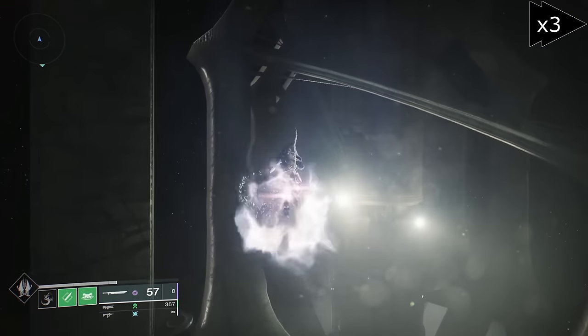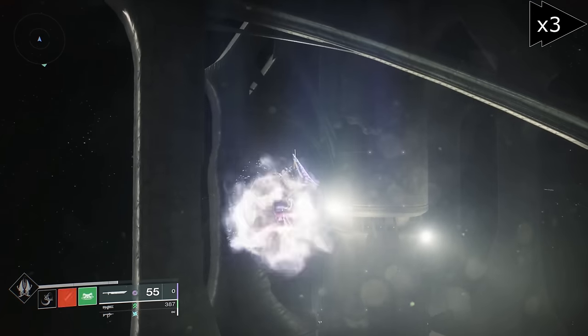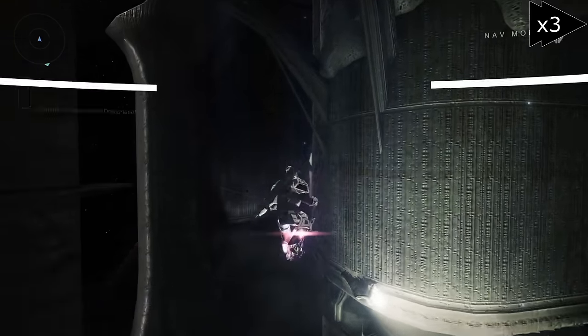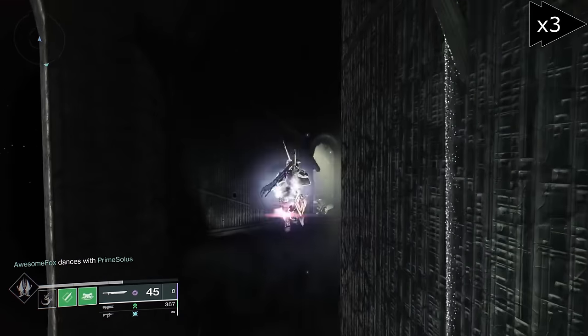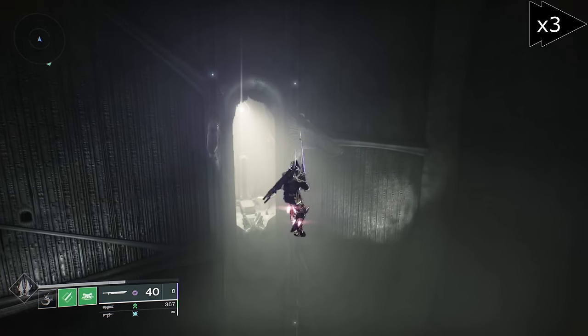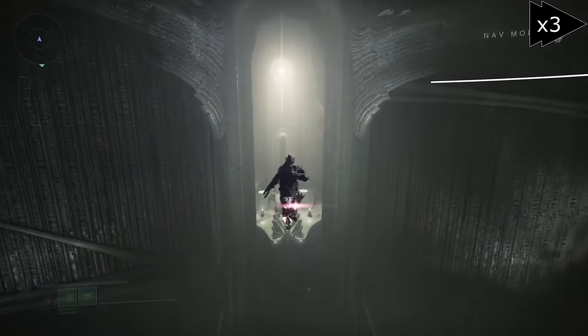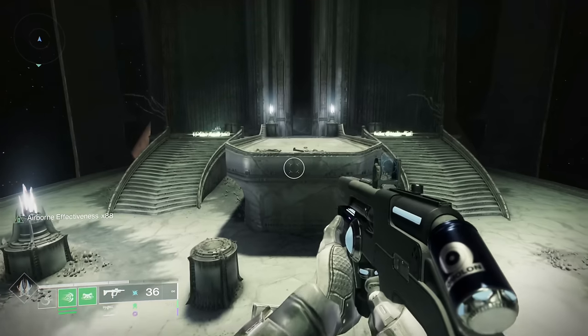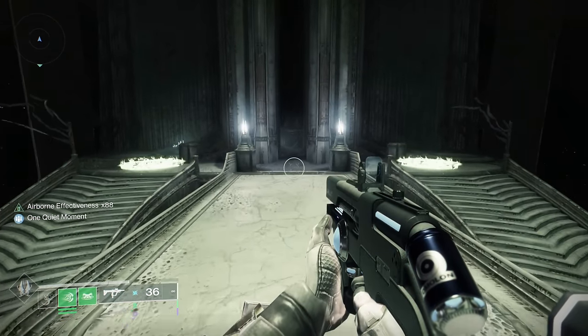If you dip below the ceiling of this upcoming little area, you'll trigger the green barrier, and while that doesn't end the run, it does mean you're going to have to have people forwards to stand on plates, and it's just easier to avoid. Drop your height around here to avoid a kill barrier, and we've made it across.